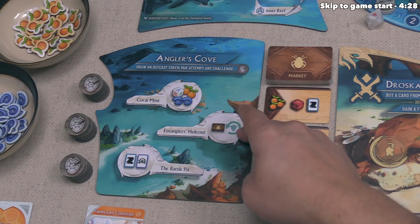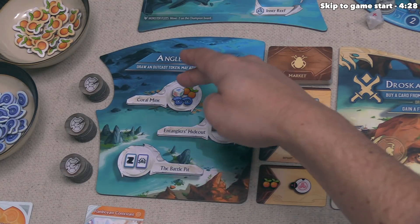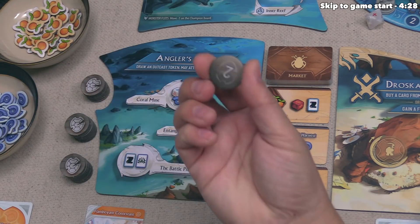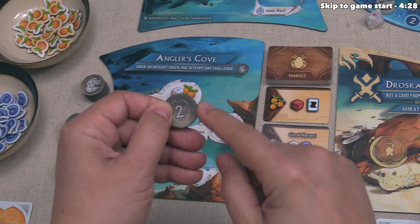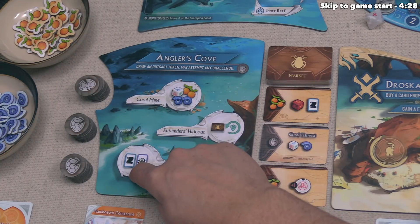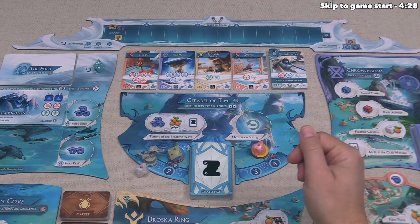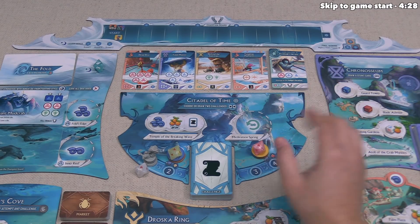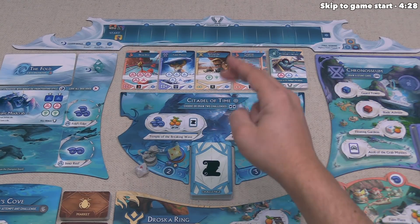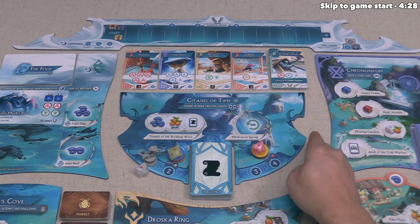One thing the Angler's Cove expansion adds is the Angler's Cove board, which has several very powerful places we can send our characters. But every time we visit this location, we have to take an Outcast token, and the player with the highest total value of Outcast tokens at the end of the game will lose five victory points, because taking these powerful actions is not looked on favorably by the tournament judges. Players will also have many opportunities to advance their token on the championship board throughout the game, and the player with the most points at the end wins.